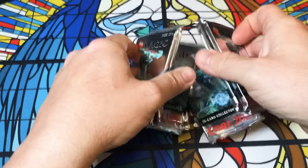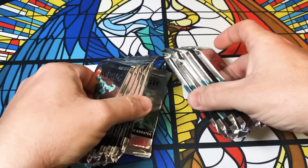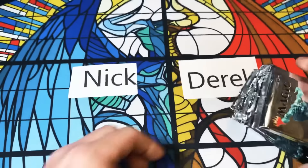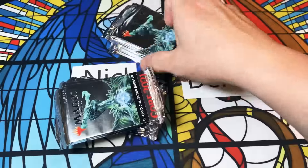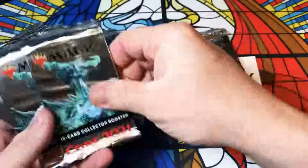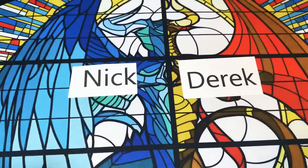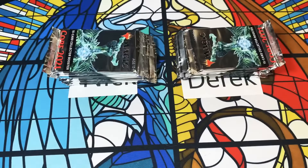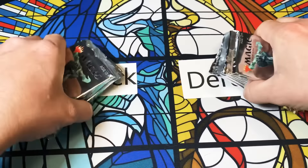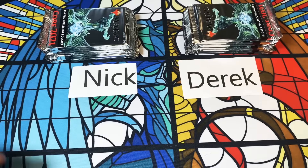I'm going to shuffle these up at least a little bit for some randomization for Nick and Derek. I'll offer a cut and then we're going to divvy these packs up. If you guys aren't already subscribed to the channel, go ahead and hit that subscribe button, like the video, leave a comment and you're entered in the giveaways we do every Friday. If you're looking for some Core 21 for yourself, there are Amazon links in the description — collector boosters are just slightly over $200 right now.